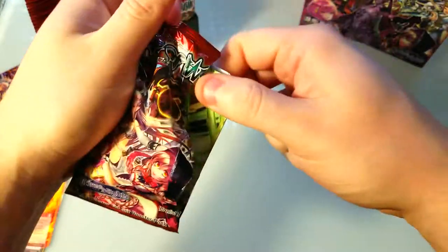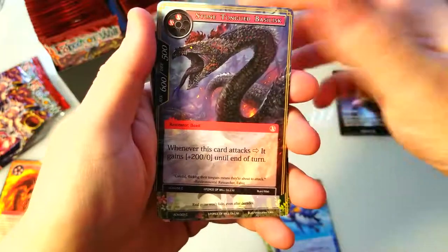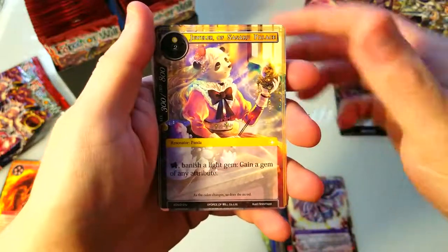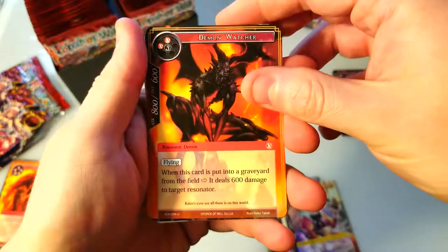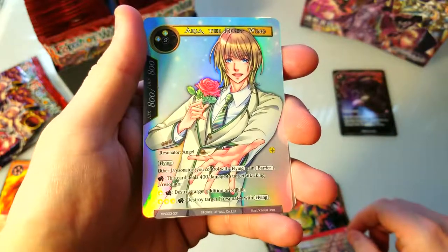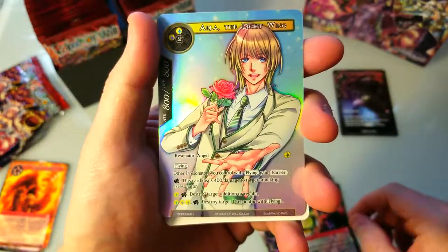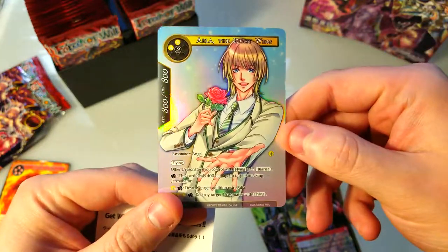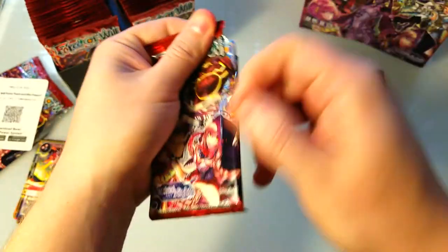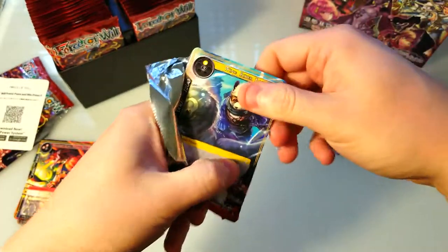Stone tongue, gem trader, red cap, sword of the new moon, jeweler — they slide so easily. That's an uncommon. There's our rare: Gourmet Chef. And what is that? Is this like a full art thing? Arla Light the Light Wing — interesting. We'll probably go through half the box today, I'm thinking. Good number of packs there to crank through.